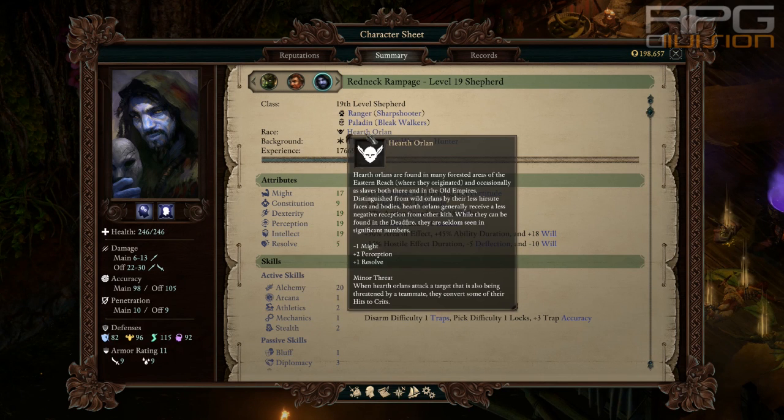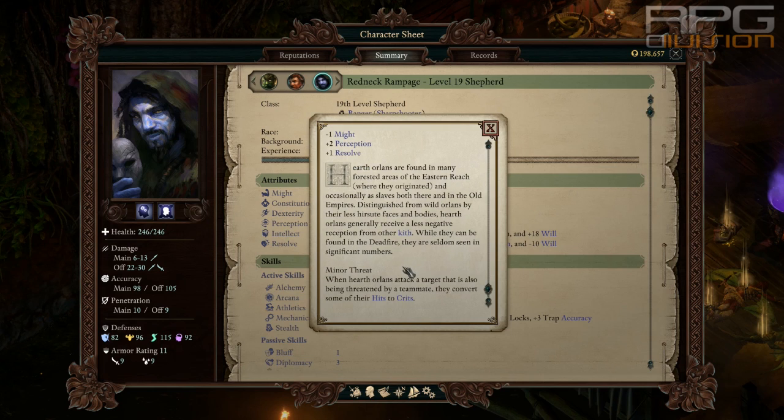For race I would suggest Hearth Orlan, but go for whatever you want. Hearth Orlan gives you hit-to-crit conversion when an enemy you are attacking is also being threatened by a teammate.